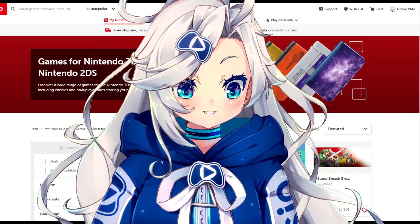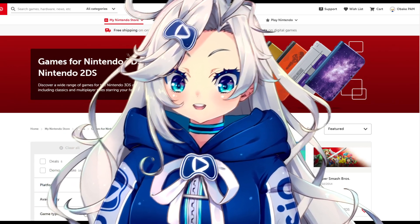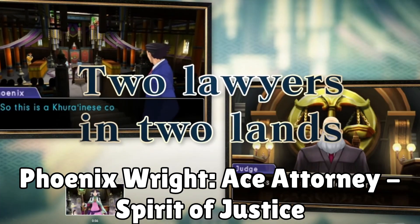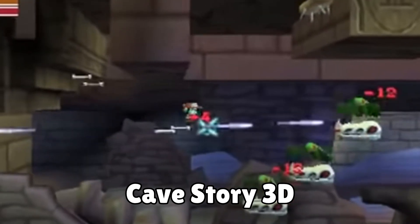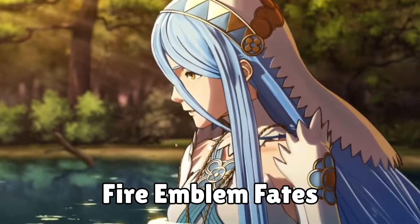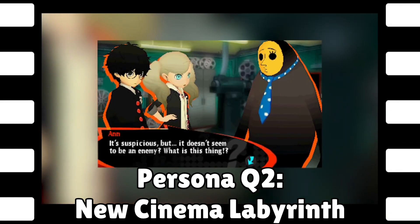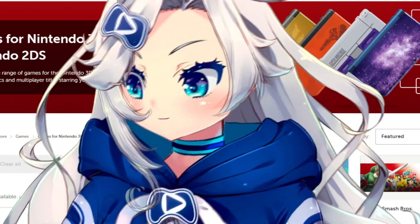Looking for some 3DS recommendations? There are a lot of digital games that never released physically in the West, like Dual Destinies and Spirit of Justice, as well as hidden gems like Rhythm Thief or Cave Story 3D. Looking for something more mainstream before it's lost? Check out Fire Emblem Fates or Persona Q 2, which was done a terrible disservice by being released on 3DS when the system was dying, so nobody actually ended up playing it.